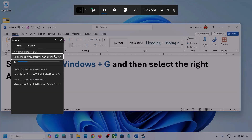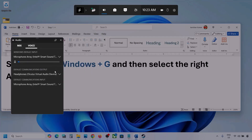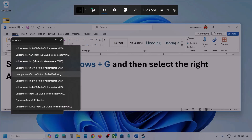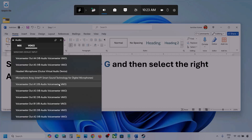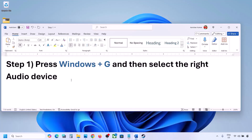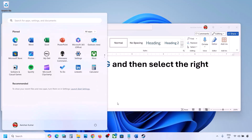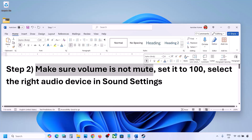Now go to Voice. Over here, also select your audio device — you can see multiple options. Make sure you select your audio device. For Default Communication Output, also select your audio device. Sometimes we have different devices selected here, so select the correct one. Once selected, you can launch the game and check.